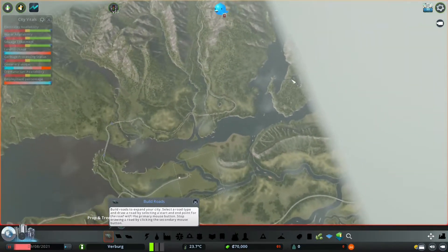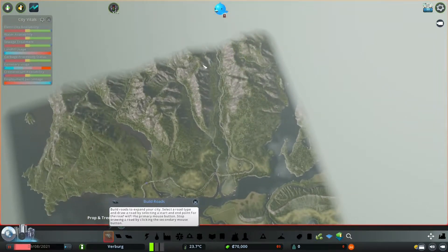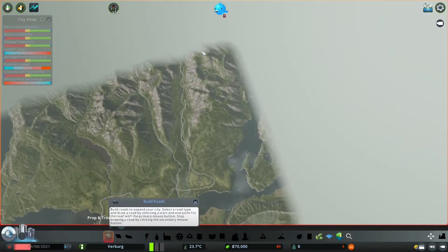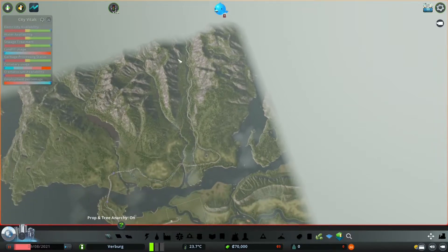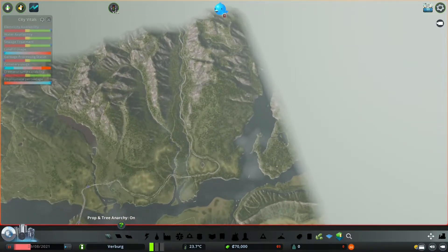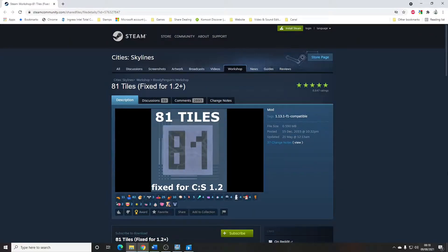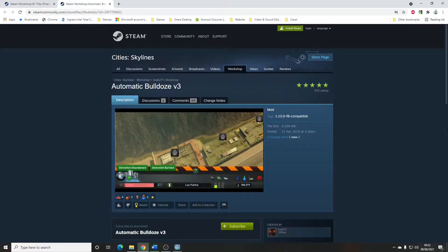I like it so much that although I've kind of gone off this map and I'm going to start with something different, I'm intending to edit in this sort of thing to another map that I'm going to play. So I'm keeping the 81-tile mod so I can do slightly cheaty tricks like that. There you go — 81 Tiles by Bloody Penguin. Next: Automatic Bulldoze by Live627. A very simple mod — if you have abandoned or burned-down buildings in your city, instead of having to go find them and manually remove them so they can redevelop, it just does it for you.